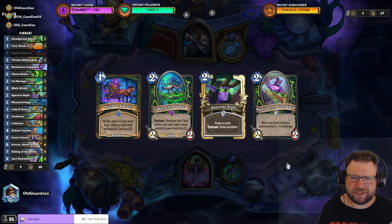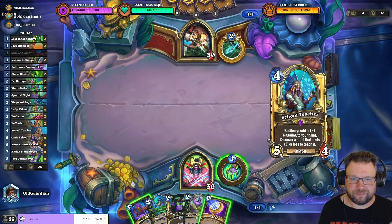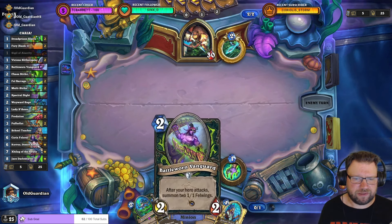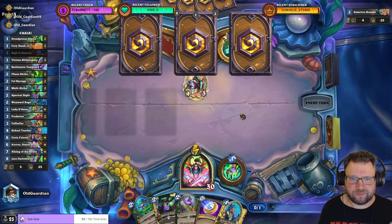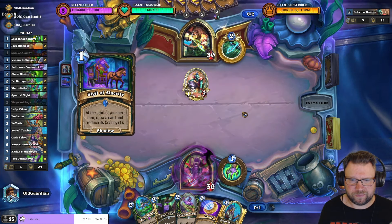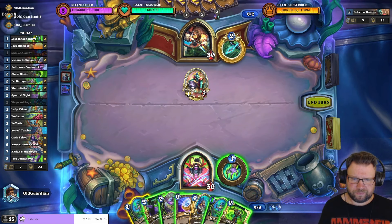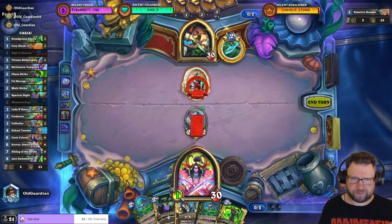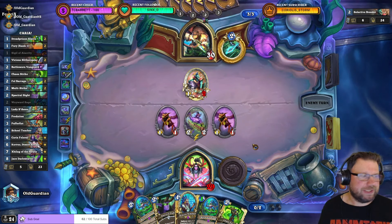This is a little bit interesting, this hand. Let's see. Opening up with the Sigil, then I would have Vanguard, Coin, Hero Power. Against the Beasts. I guess we're going for it. Want to hit into that one.